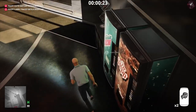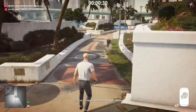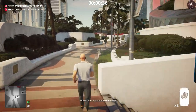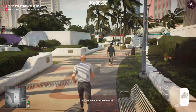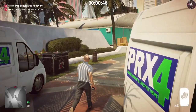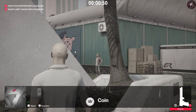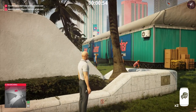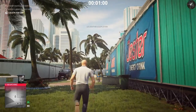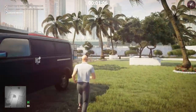Grab both cans and then head towards both targets. The new target is Kate Switzer — she'll be jogging and talking to the coach. Larry Tracy is the guy doing push-ups. They're very close together, so it's similar to level one. Pull out your tranquilizer, take out the coach, and while the woman is distracted by him falling, throw the can at the guy's head. After she runs away, quickly catch up to her and throw the can at her head — do this quickly so she doesn't panic and get away.